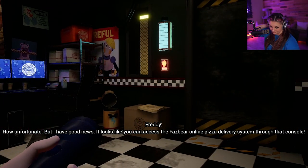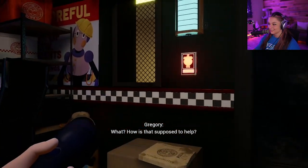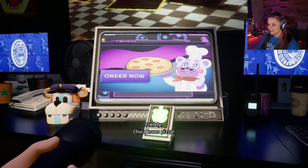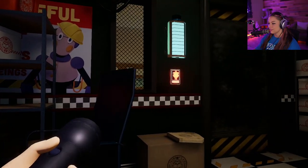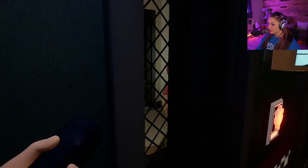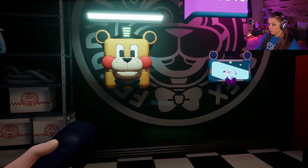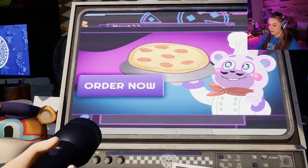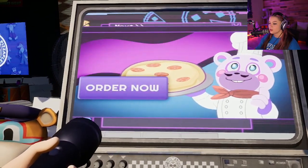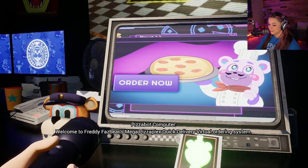Righty, are you there? I'm trapped — Chica found me. There's only one security door. How unfortunate. But I have good news: you can access the Fazbear online pizza delivery! How is that supposed to help? Chica loves pizza. You know what Chica, I think we have a little bit more in common than we might have thought. I will order you a pizza, my lady. Ordering a pizza now!